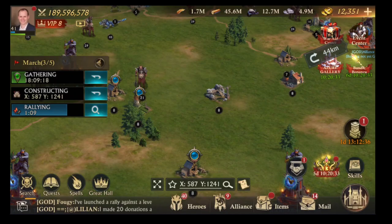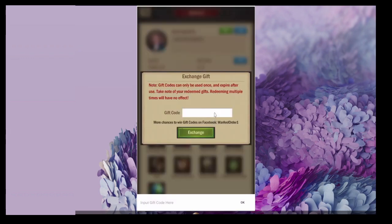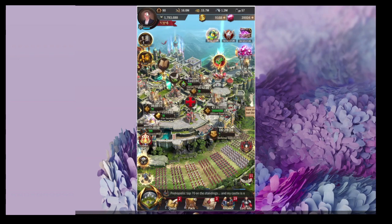Now, if you do want to play War and Order, give it a go to see what it's like compared to Solar. I do have a code — follow the link in the description to download War and Order. If you're a new player who started after 29th of November, use the gift code EnglishTim with a capital E and a capital T, and that will get you some free stuff to get going. I'm in realm 1433 if you want to come and join me. So progress on your mini games will give you progress in your main game, and progress in your main game will give you progress in your mini games. It's totally integrated — that's how a mini game should be.